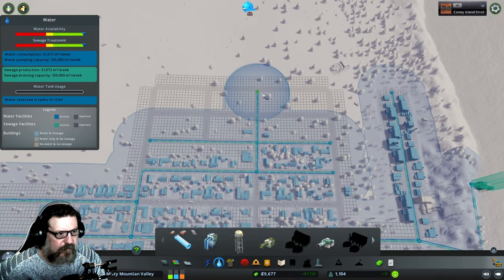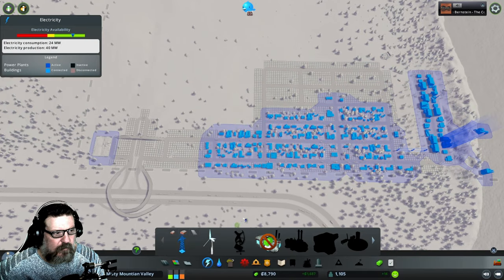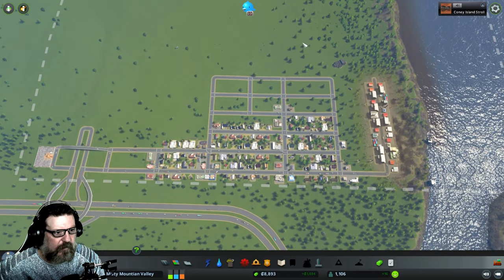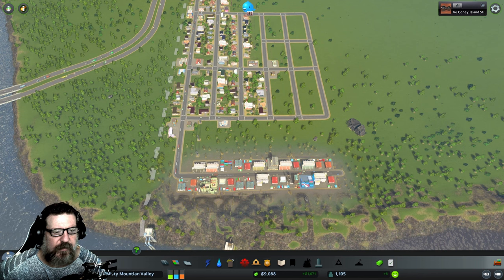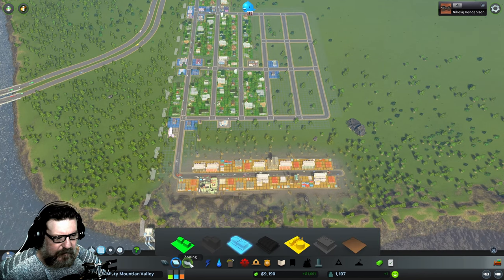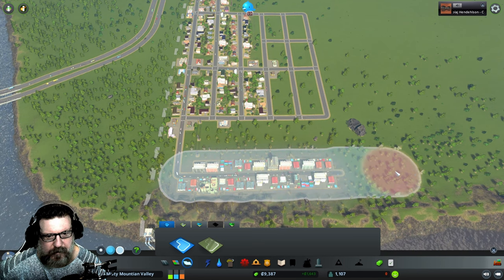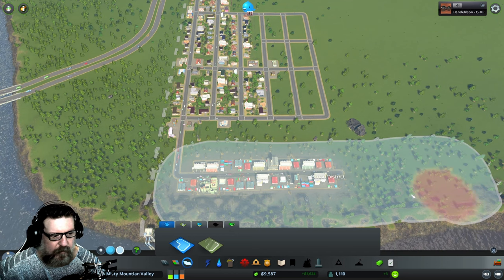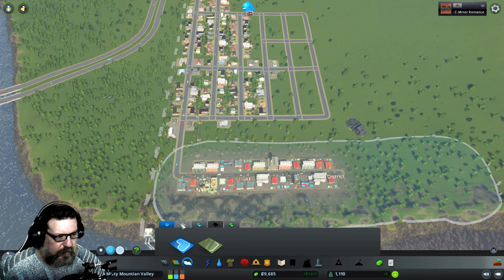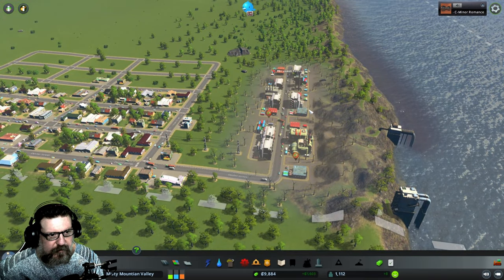Let's lay some water pipes and make sure we're covered — that provides plenty of coverage. Electricity is fine, water availability is still fine. Now that I can do the specializations — the problem is if I specialize now, it'll convert these buildings; they'll despawn and the people will lose their jobs. Let me paint this district and specialize it to forestry to see if we can make this area a little bit greener.